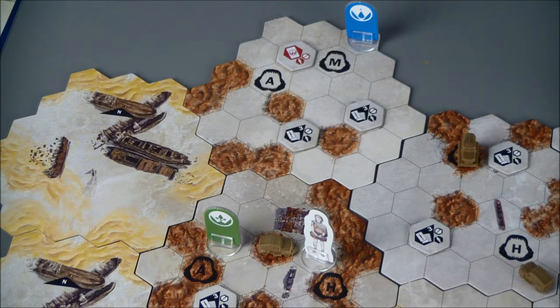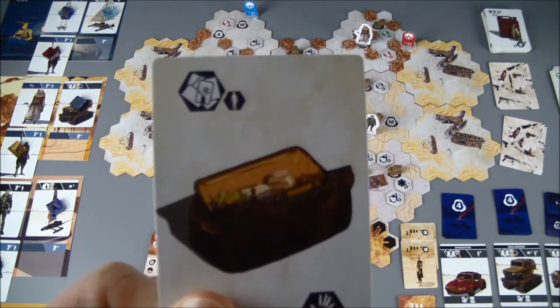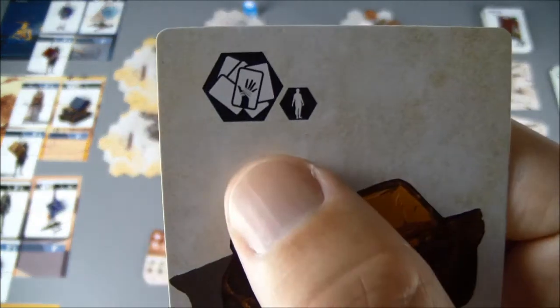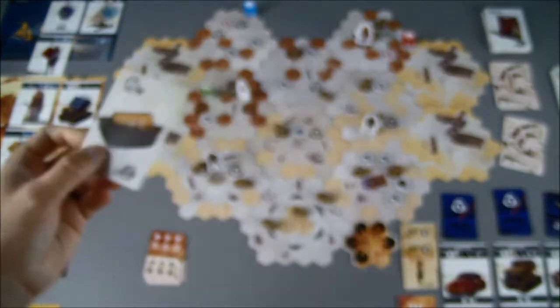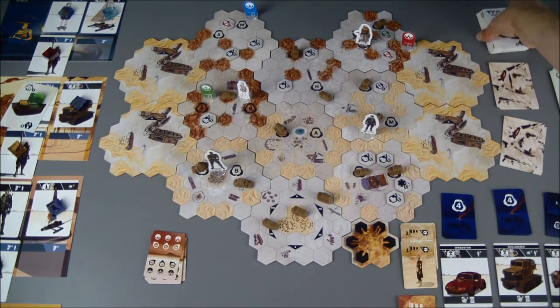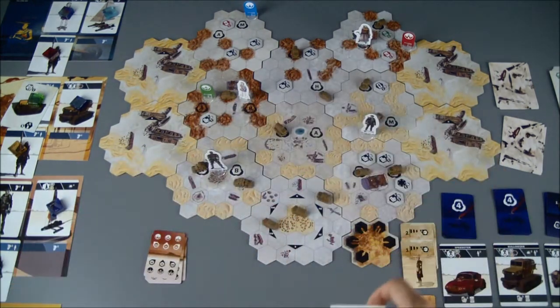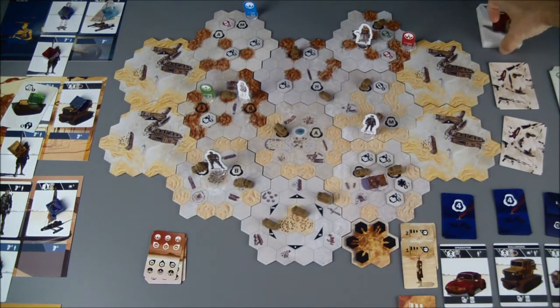I do have something left to do with the healer. I will use her bag of herbs — it's a crew action — so she'll use it to go through the discard pile. I'll exhaust her, grab the discard pile, and the first item with the healing symbol she can take into her hand to help protect her.